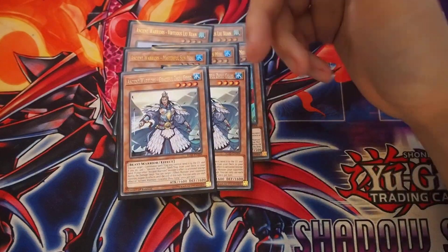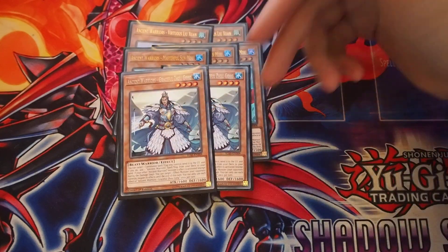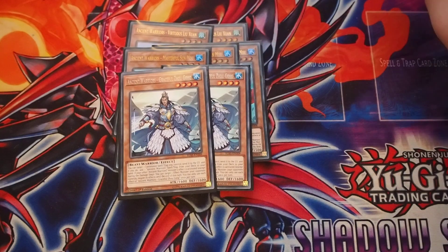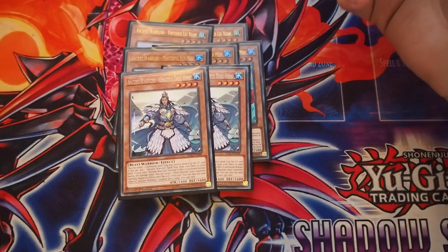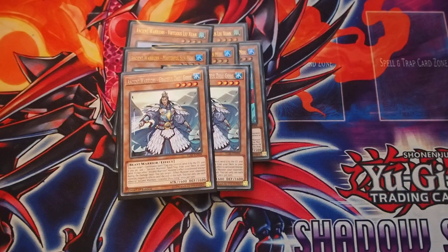What Graceful does is we can target one Continuous Spell or Trap that we control, send it to the Grave, and add one Ancient Warriors spell or trap from our deck to our hand. If another Ancient Warriors monster effect is activated, except during the Damage Step, we can target one effect monster our opponent controls and negate it until the end of turn.